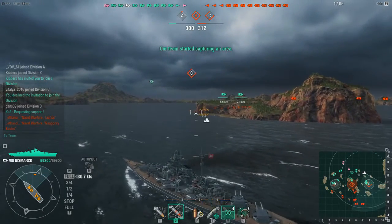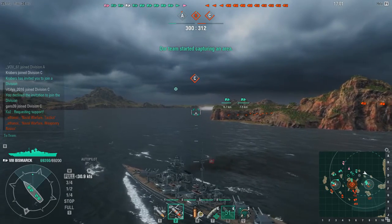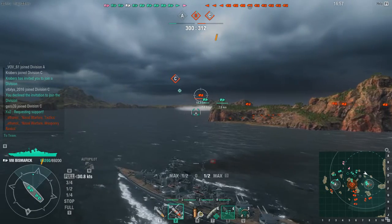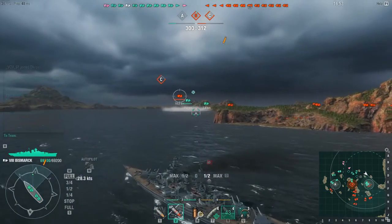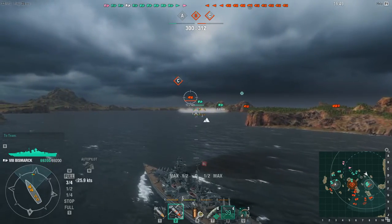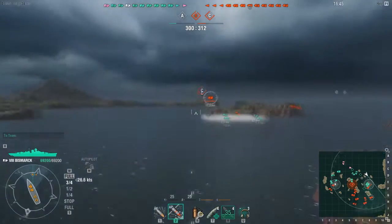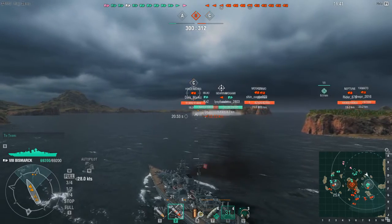I know there's a destroyer somewhere because I can see the spread of torpedoes up ahead, but I'm currently unspotted so we'll continue moving over here. There's a cruiser up there, a battleship heading this way, and maybe two more cruisers heading this way on the map. I know there's a destroyer up there because there is a smokescreen laid in the cap — and there he's just been spotted.